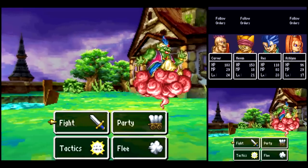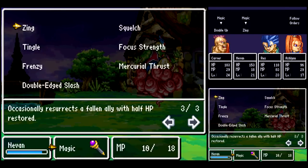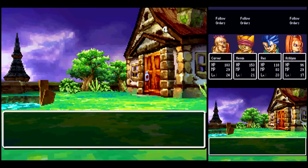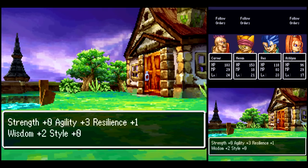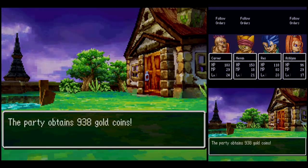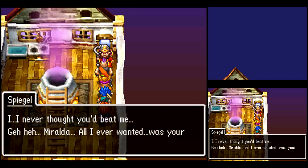Another thing to keep in mind with Spiegel: he uses concentrated targeting whenever he's using single-targeted stuff like his attack or Frizzle. You could cast Buff on Rex so that way Spiegel's physical attack wouldn't hurt you that much, but I didn't think that was necessary. Even with getting really unlucky there, I still made it through easily.